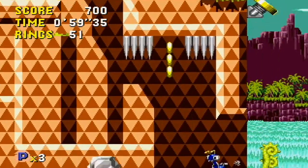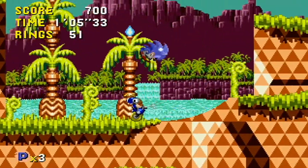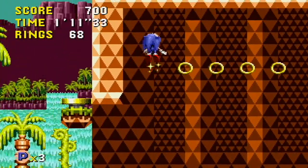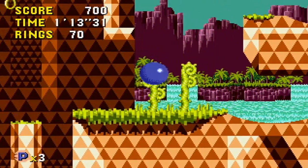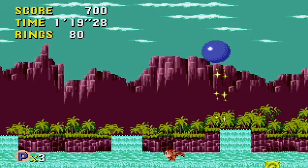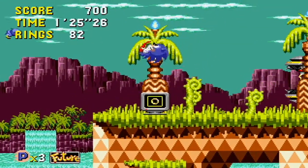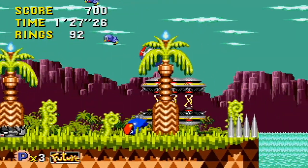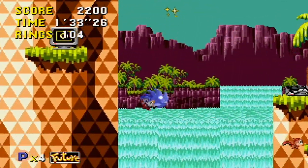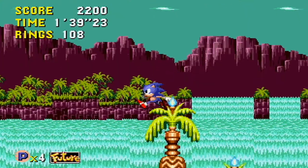That green screen we saw is Sonic CD's main gameplay gimmick. There were two posts — one saying past and one saying future. If you touch one of those posts and build up enough speed and maintain it for about 5 seconds, that will enable Sonic to travel back or forward to the past or future of whatever act he's currently in. You don't have to time travel, but if you want the good ending, there's a method that involves going into the past of each zone.